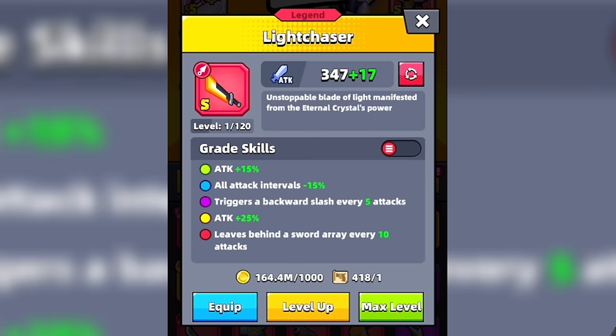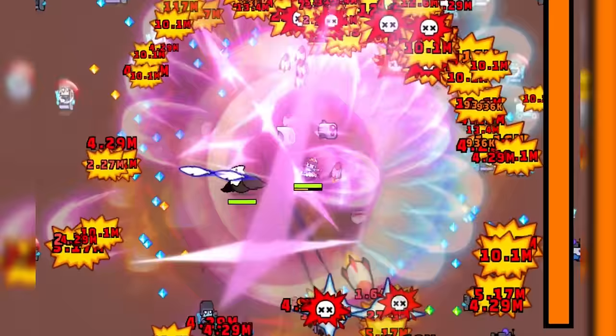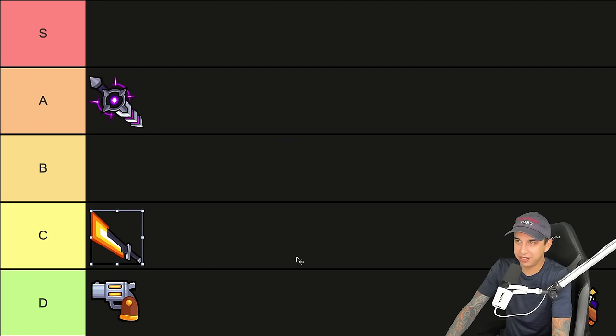Next, we have the Light Chaser, which is a great weapon. It's really good in early stages of the game — it can deflect things like bullets, it's pretty fast, and it can get you a lot of crits in a short amount of time. I'm going to stick it in the C tier. It does have some flaws and it's not very good against bosses.